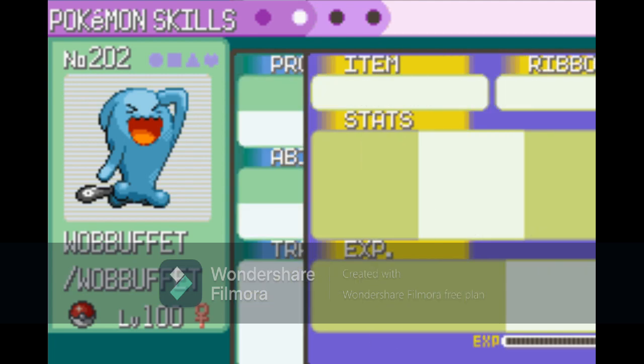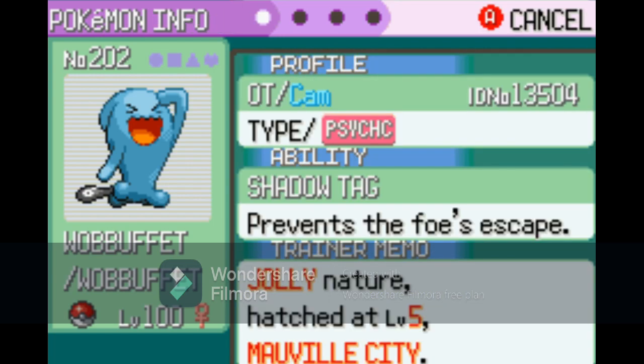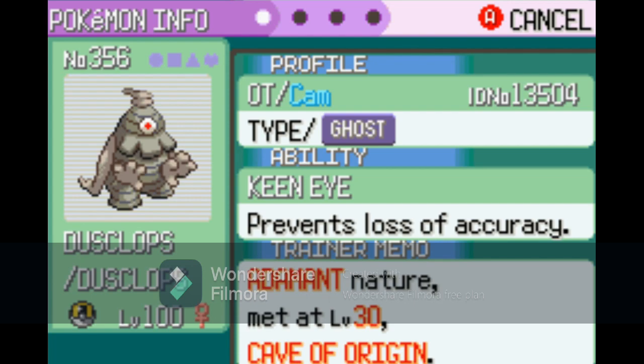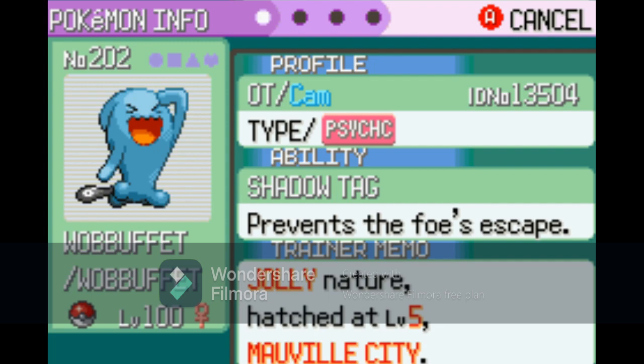Jolly is actually a terrible nature for Wobbuffet because it's minus Defense, up Speed, and Speed for Wobbuffet is useless since we're going to be using Counter and Mirror Coat, which makes us go second. But then we have the Adamant Duskull, which is perfect — probably the best nature you could get for a Ghost attacker unless you could get a negative Speed, up Attack nature. Duskull needs that big attack. He's pretty much the hero of the run, especially with that Shadow Sneak. You can catch all these Pokemon in every Nuzlocke; you just have to be careful. I got mine in the Cave of Origin on the third floor where you first see the mist.